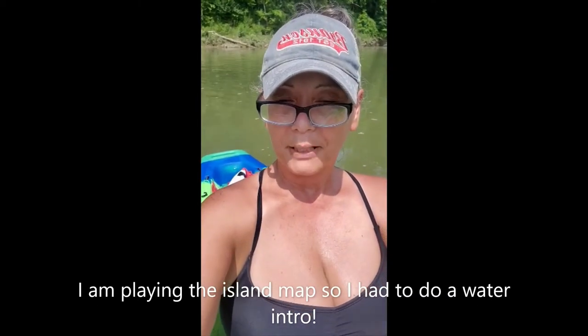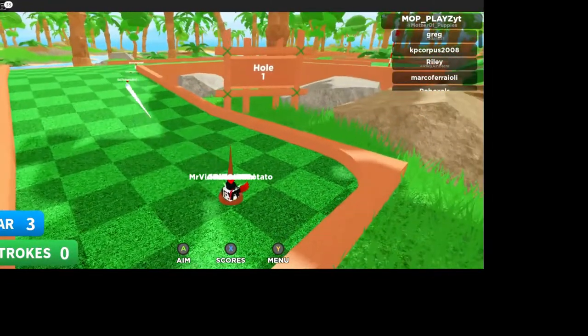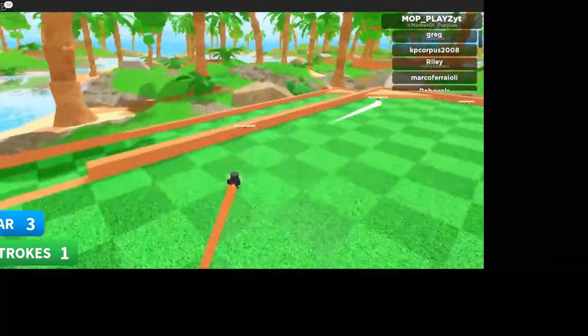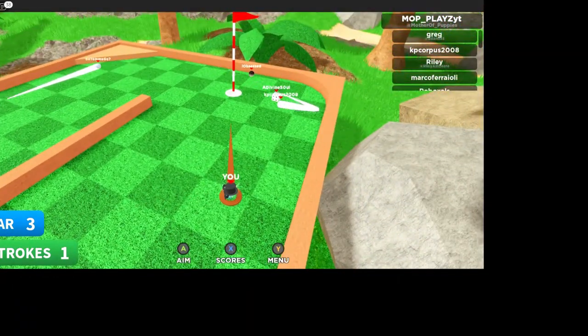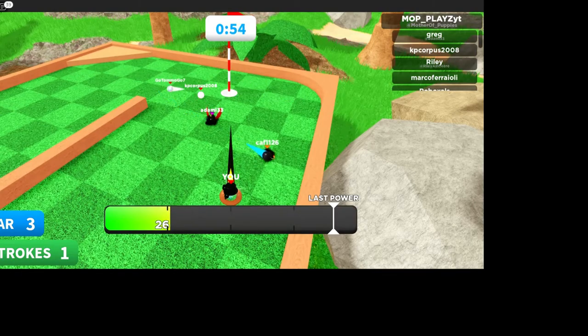Hi guys, today we're playing a little Super Golf. Here we go, hole one — I aim for that signpost and kick it up. I haven't tried 100 power because I think it kind of goes over the edge, but it's good for a birdie.